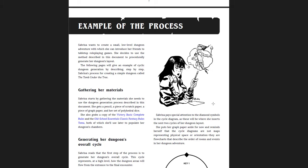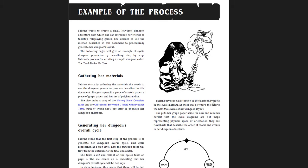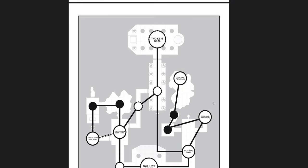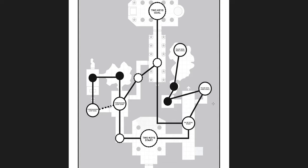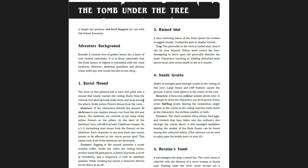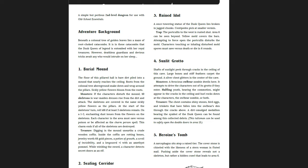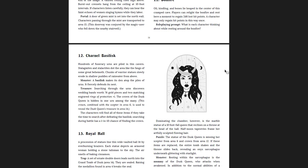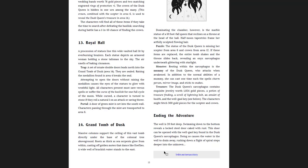You have the different cycles, how to adjust your results if you like something better than others, and then examples of the process. An example GM named Sabrina creates a dungeon and eventually she develops the Tomb Under the Tree — which is the Tomb of the Dusk Queen we just looked at. You see the different ways that the loops work: foreshadow loop start, foreshadow loop goal, false goal start, false goal fake goal, false goal real goal, and two-keys real goal. There are different ways of doing it. It's a cool example, and there's a link to Sword Victory's Linktree page.